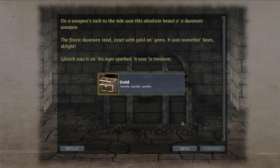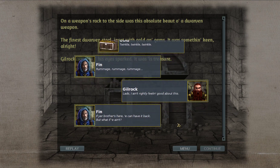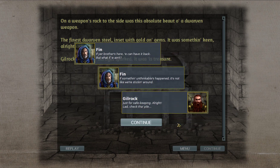The gold twinkles seductively. He's rummaging — Finn is always rummaging. 'Lads, I ain't feeling good about this. If his brother's here, he can have it back. But what if he isn't?' declares Finn. 'If something unthinkable happens, it's not like we're sticking around. Just for safekeeping, alright. Lads, check the pile.'